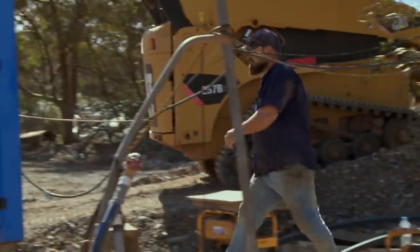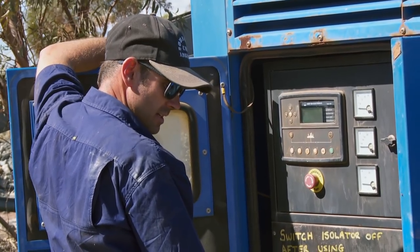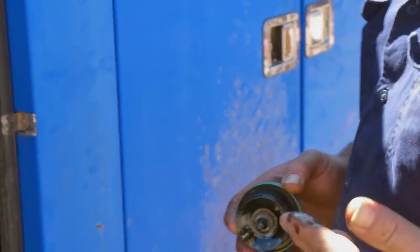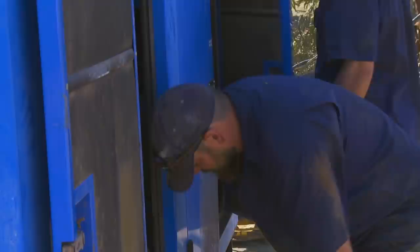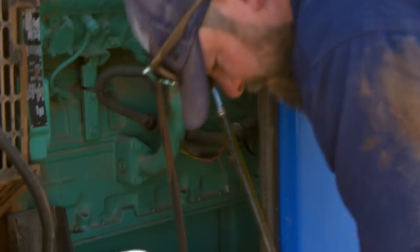Just had a low oil pressure alarm shut down the generator. We need the big generator to run the wet plant. We can run the pumps with little generators, but to turn that trommel inside the wet plant we need a very large generator. My patience gets tested every day. You've always got issues going wrong and things breaking down. You've just got to have the foresight, plan ahead, and hope with fingers crossed that everything's going to come out on top. The intense heat may be impacting the oil pressure, and with no power source the Dust Devils could face finishing their season over 10 ounces short of target.